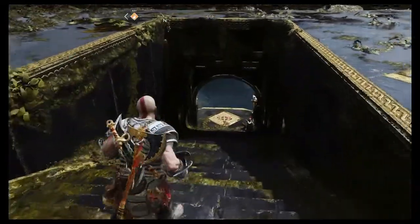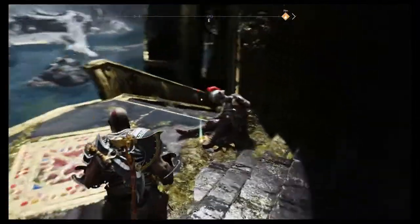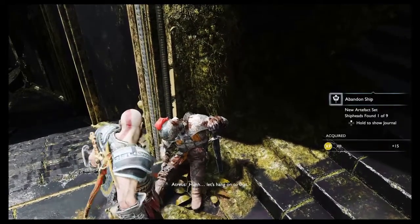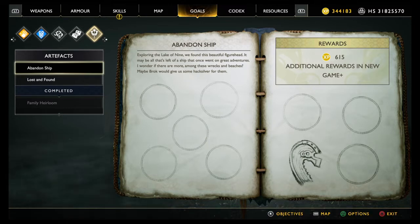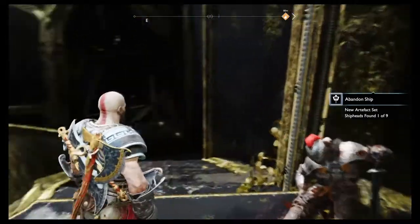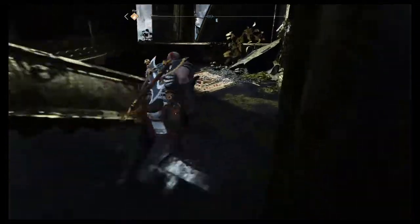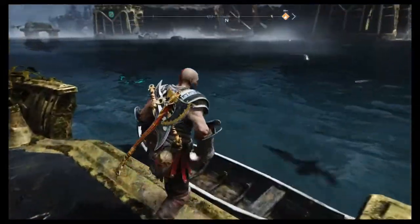To your left — all these artifacts, as far as I'm aware, are only a knight. So this is Abandoned Ship, one of nine. The one that's on the temple itself is bottom left of the left-hand page — looks like a broken prow of a ship of some description. We're going to need a boat at some point, so we might as well head down the stairs and find one.